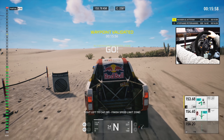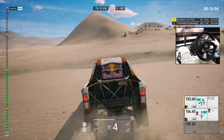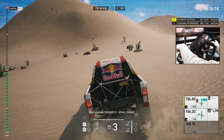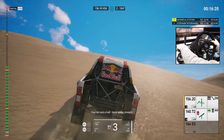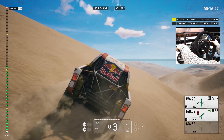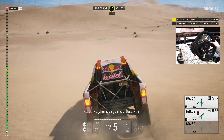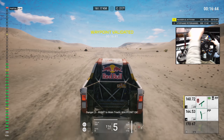Tight left to cap 185, finish speed limit zone. Five hundred, danger two. Cross step ahead, danger two, cross step, go ahead to cap 183. Five hundred, danger three, uphill dunes. Danger three, uphill dunes. Four Ks and a half, keep going straight. One K, danger two, turn right to road, main track. Danger two, right to main track, waypoint okay.